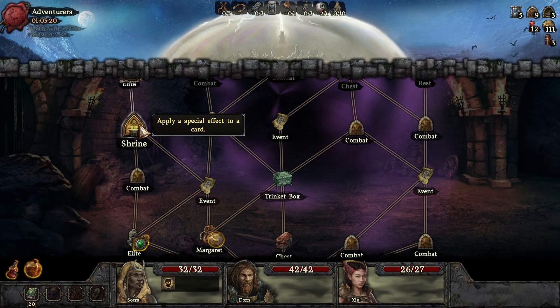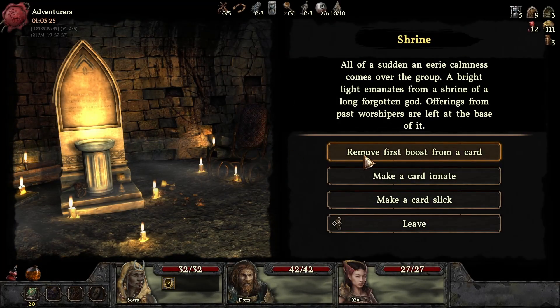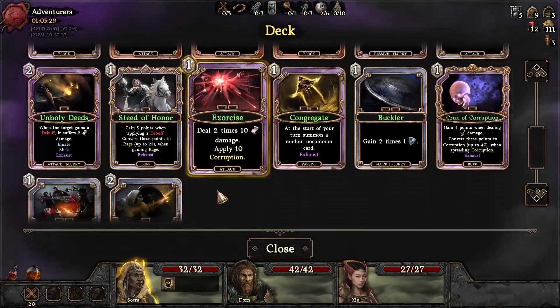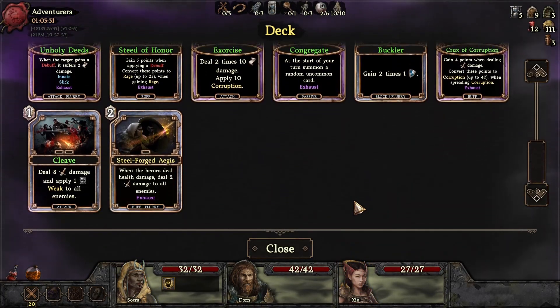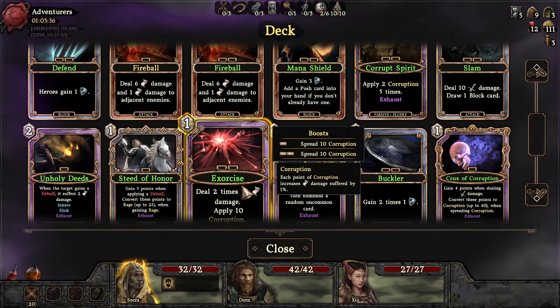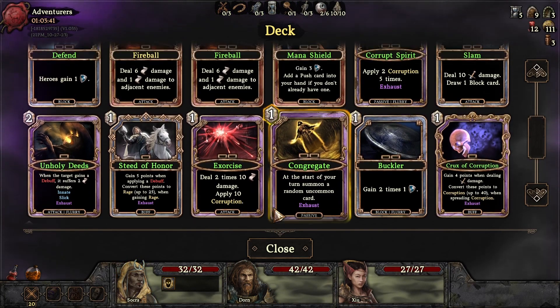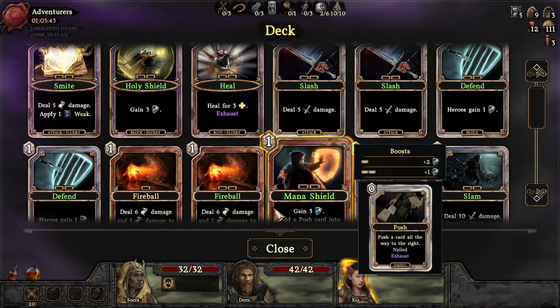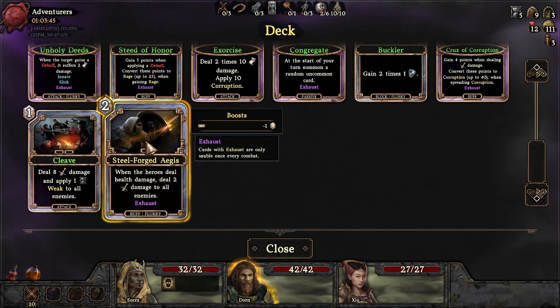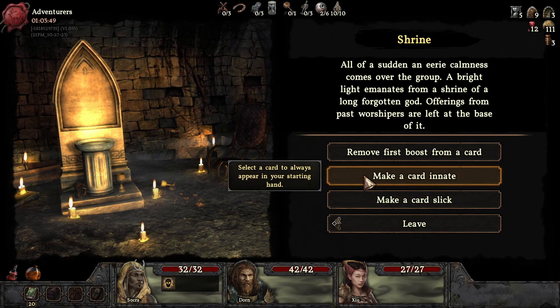All right, we've got a shrine, then an event, and then we get to choose — we'll probably go to the shop. Innate or slick? Like this one's pretty good. We need it slick as well, then we can get both of these done. We'll make this one innate. It's gonna be like a first turn is just nothing for us though.